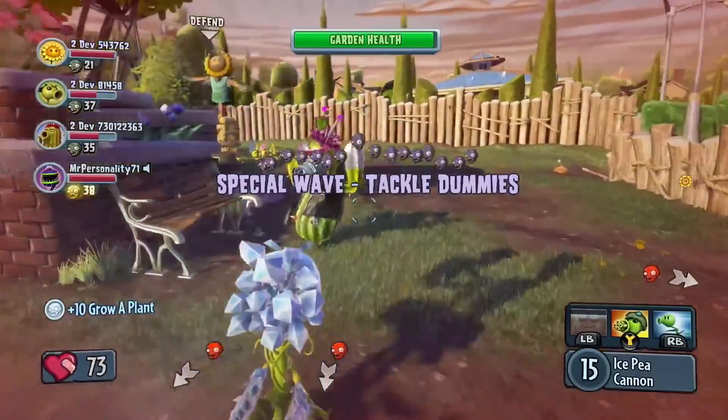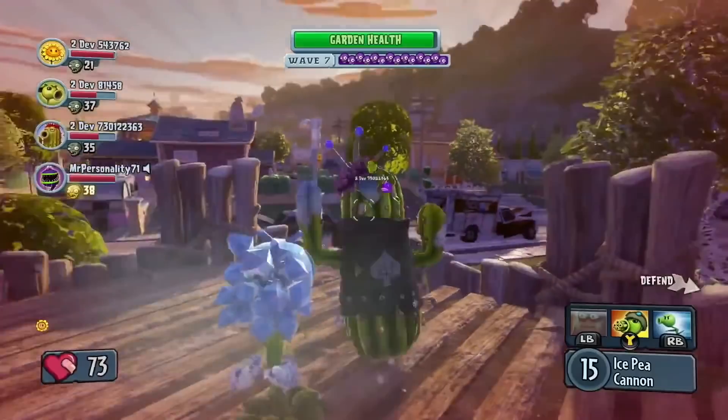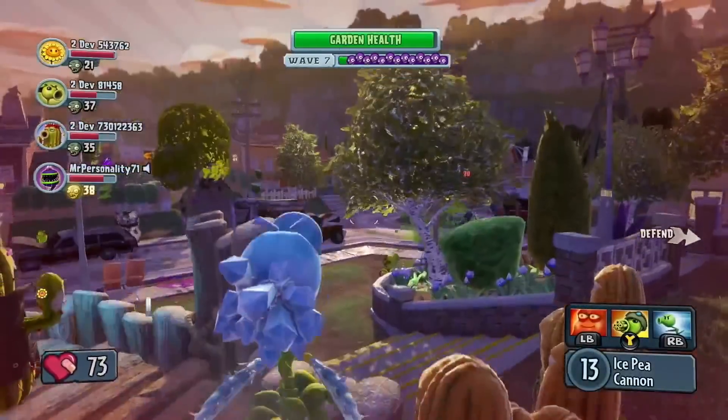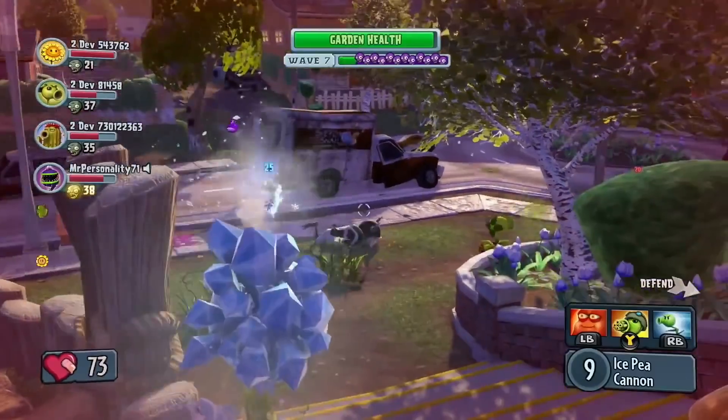It looks like they're gonna have to deal with a surprise attack from the Zombie Footballers. Every so often in Garden Ops, Dr. Zomboss will unleash an ambush wave using special classes of Zombies. These Zombie Footballers are a handful — the plants need to stay on the move and try to take them down quickly.